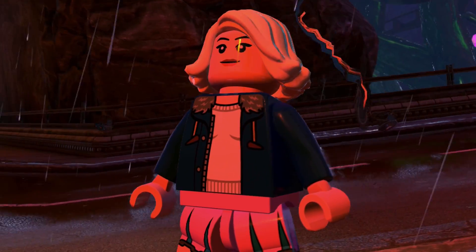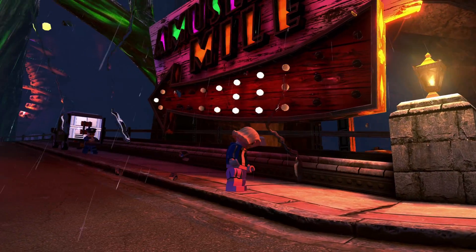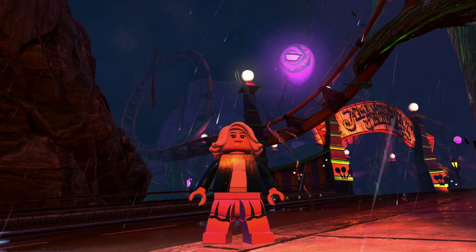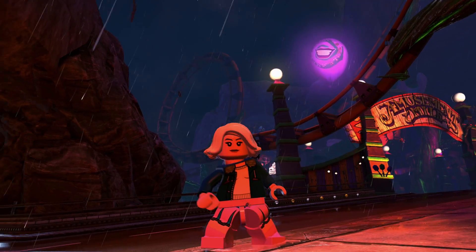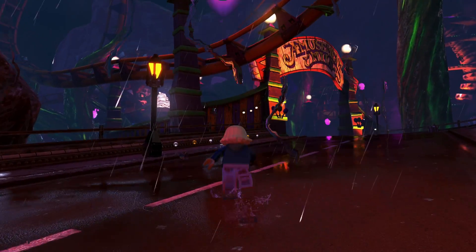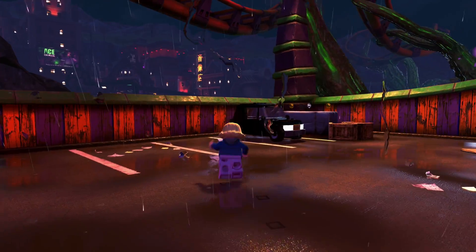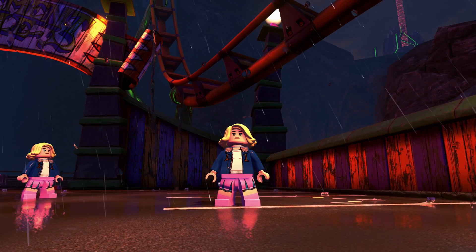Next up we have Eleven, who is arguably the most popular character. This character is absolutely insanely epic and apparently the trajectory of this character throughout the rest of the show is just phenomenal. I'm looking forward to seeing how her powers evolve. The really cool thing is that they chose the design where she has the wig and the pinkish dress attire — the same exact design I recreated in Lego DC Super Villains. If you want the alternate look, you can recreate her bald design by simply removing the wig.